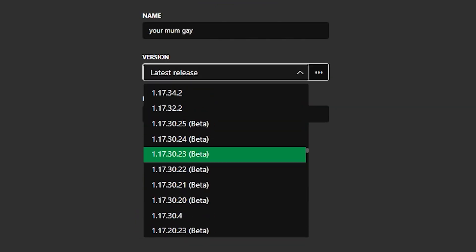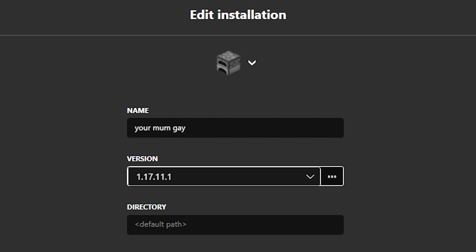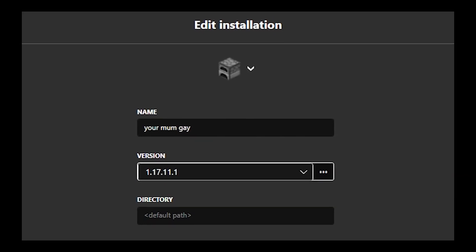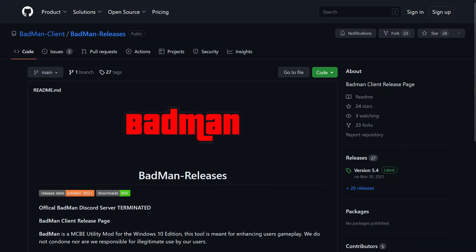What I'm gonna do right now is go to a version my old hack clients work on. So for example on this update, I've got no idea if there's a hack client for this version or not, but we'll find one. Yeah, Bad Man works on here.